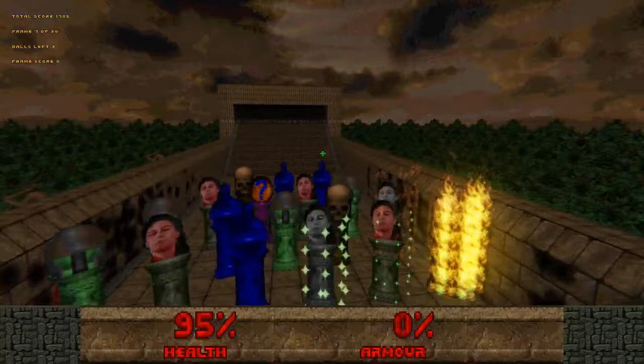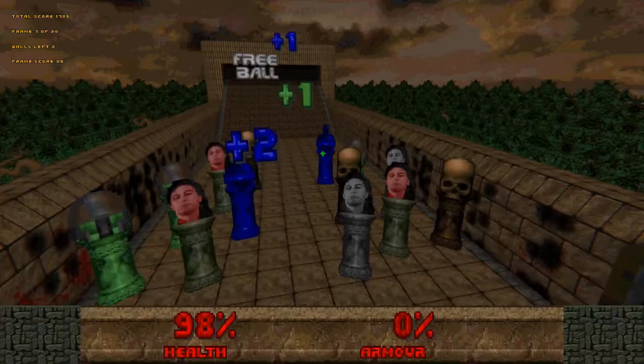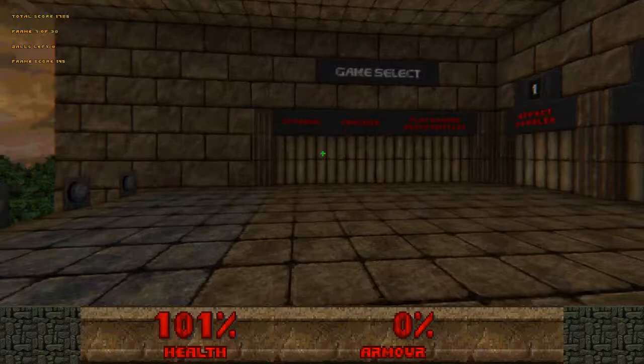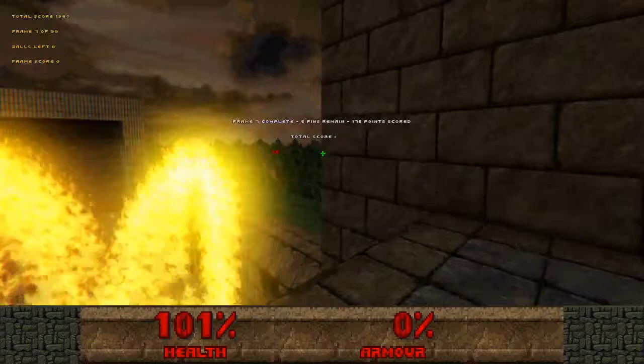Let's have some fun — let's place this with this and then we'll have a hell of a party. Everything is gonna blow up. I'll be surprised if any pins are left after this. They thought they were gonna screw me over with all those skulls — instead I got a hole in one. Well, not a hole in one — a hole in two. Close enough. Frame 7 complete, setting up frame for level 8. 1960.